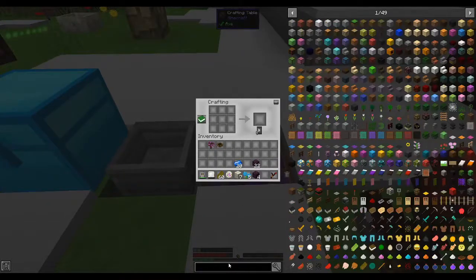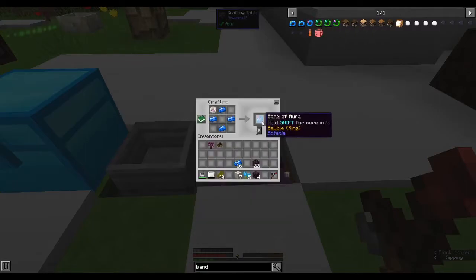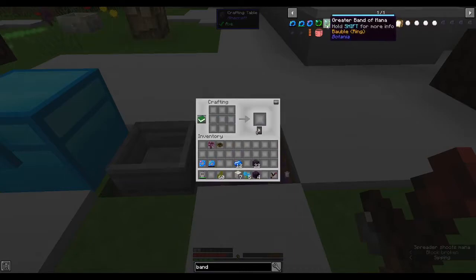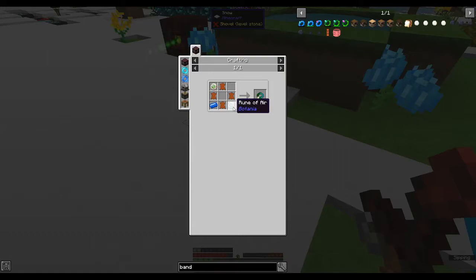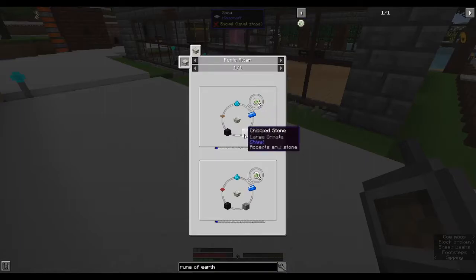Band of mana... band of aura... and then the band of mana... what was the other thing? The sojourner sash. So we need a rune of air and a rune of earth. For the rune of earth we have stone - we need a block of coal, mushroom powder, and mana steel.